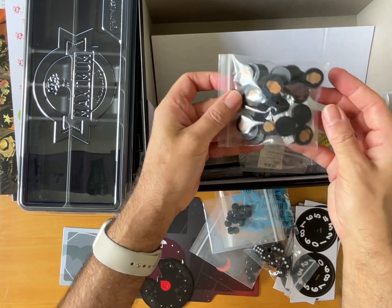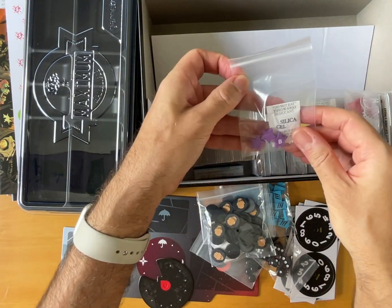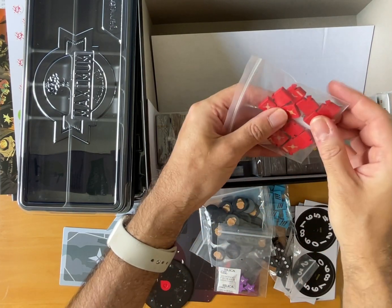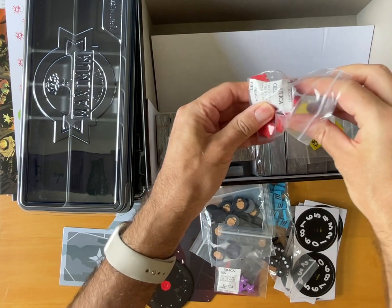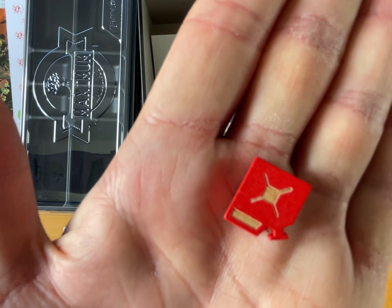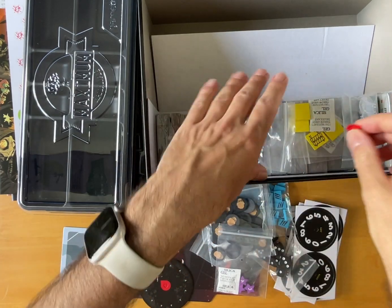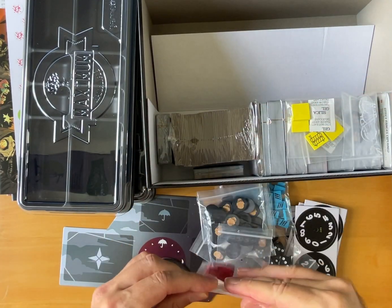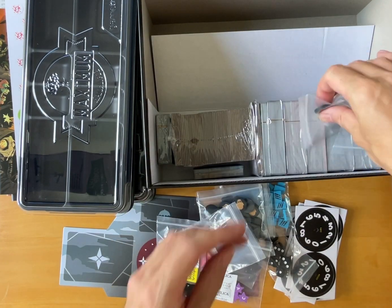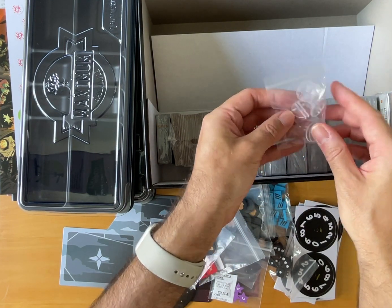This is almost like a deluxe unwrapping — I can upgrade all my print and play components. These are components for the gasoline — nice printed plastic gasoline tokens. These look like blockade pieces, extra people, and those will be for the standees.